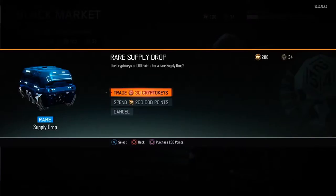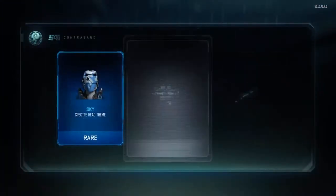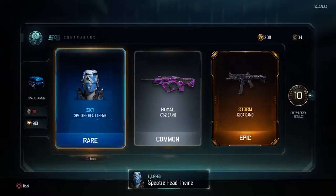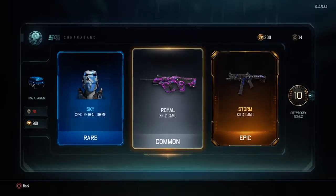We have the rare supply drop, so fingers crossed we get good legendaries and epics. First off we have the Sky Spectra helmet, the Royal XR2 camo which is pretty cool, and we have an epic — the Kuda Storm! That is an amazing gun, I always use it in most of my videos. It is amazing, I really like that camo which is the animated storm.